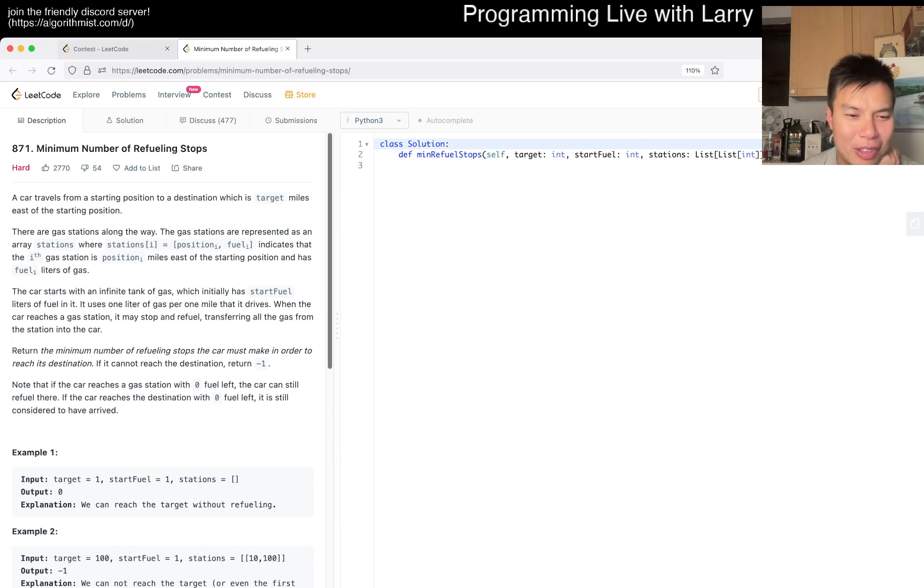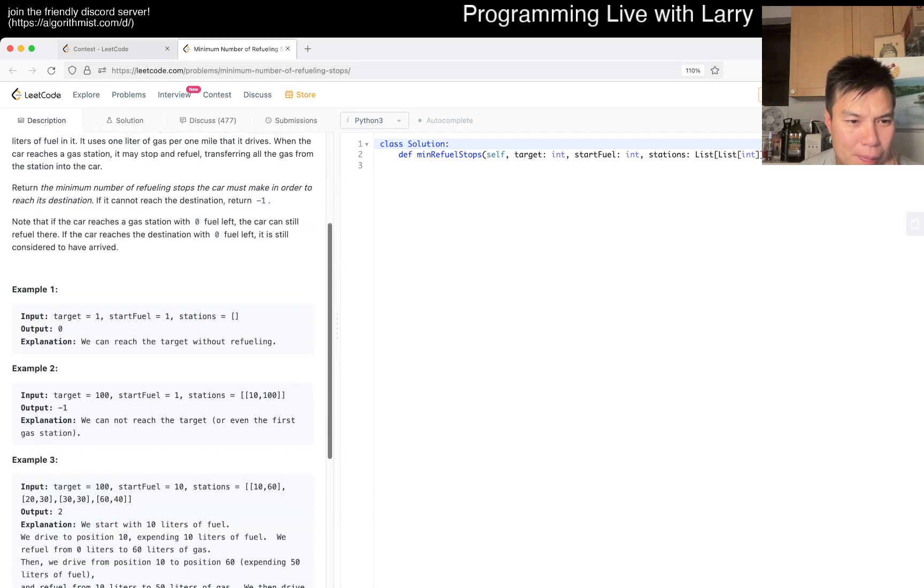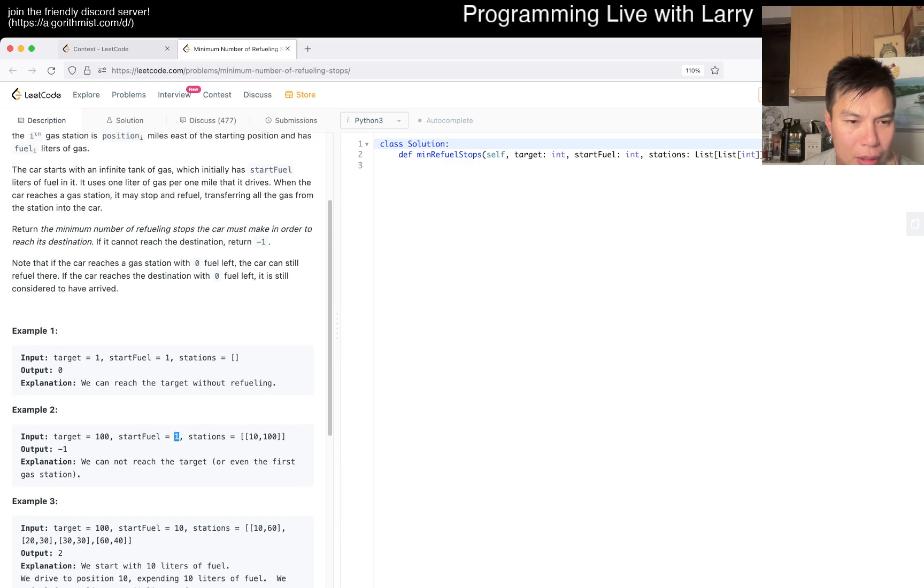Join me on Discord if you have questions about this. Let me think of a way. So there is another way of thinking about it, which is still dynamic programming. Basically, the idea is: what is the maximum distance that you can go with one station, with two stations, with three stations, and so forth, on the nth station. So that's going to be N squared, and that should be fast enough.